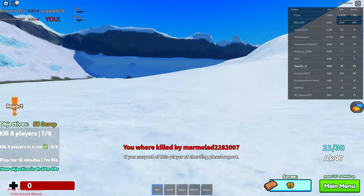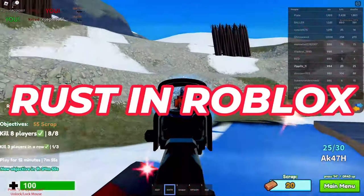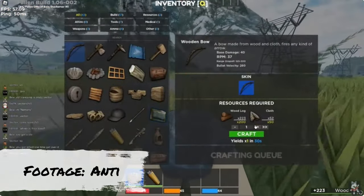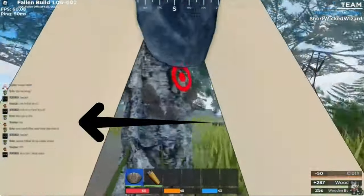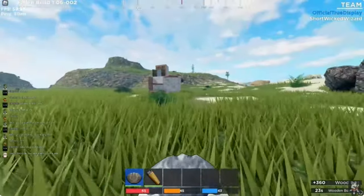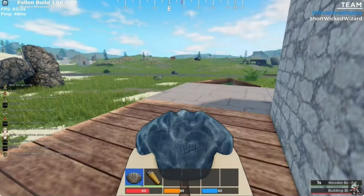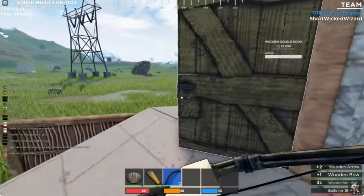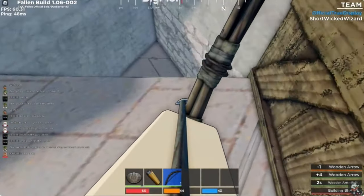At number one, with admittedly a little recency bias, is Fallen. Fallen is simply Rust in Roblox — they have 100% copied Rust entirely, even the chat is the same as in Rust. This game is by far the best current Roblox Rust game with amazing graphics, great base building mechanics, and pretty good PvP. If you ever wanted Rust but don't want to buy it, this is your game — though it does cost 200 Robux.